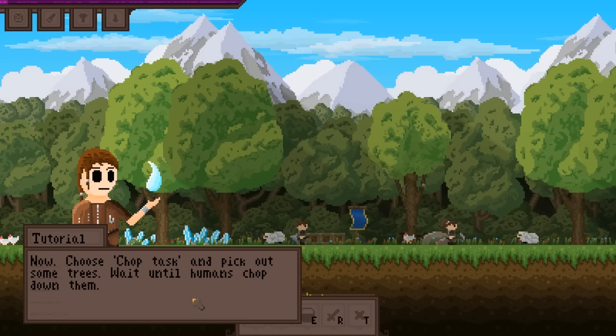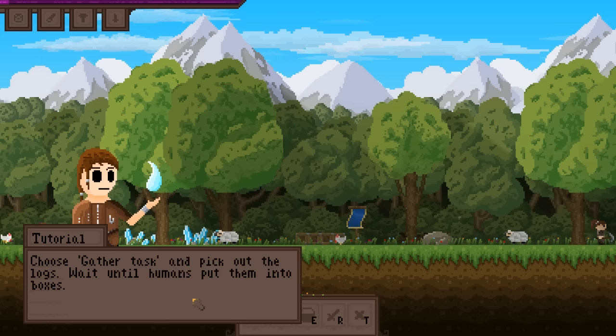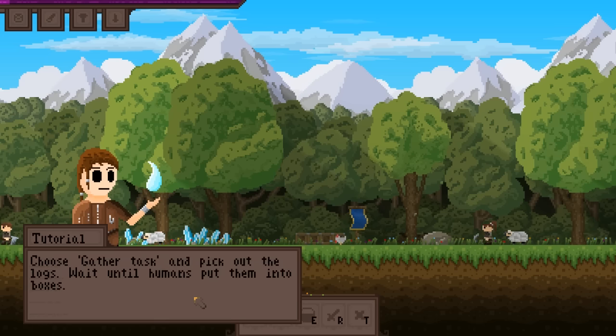Use A and D to move. Choose chop task, chop down some trees, wait for the humans to chop it. Then choose gather task, pick the logs, wait for the humans to put them in the boxes.